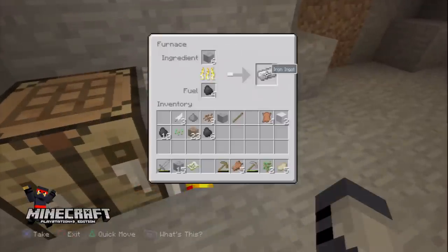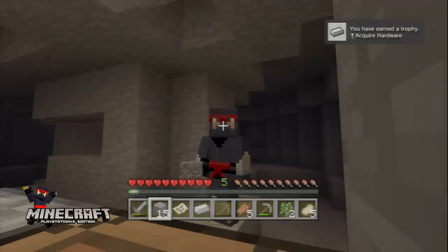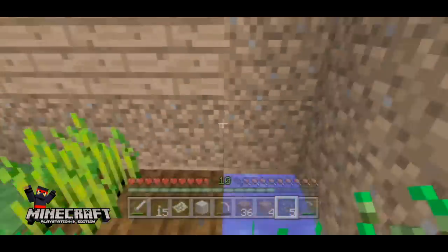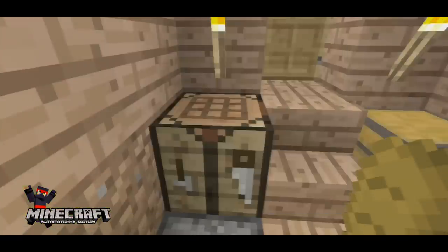Now we move on to the silver trophies. The first one you get by smelting some iron ore in a furnace to get an iron ingot. Three pieces of wheat — either from your own farm or stolen from your nearest village — can be turned into a piece of bread to get another silver trophy.